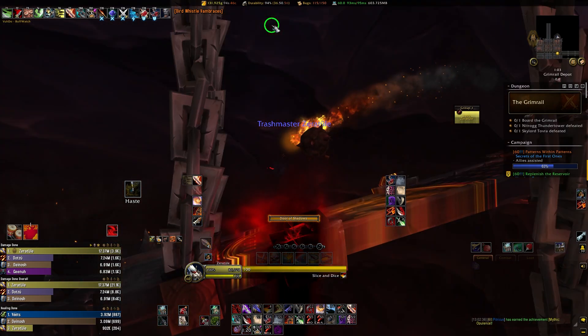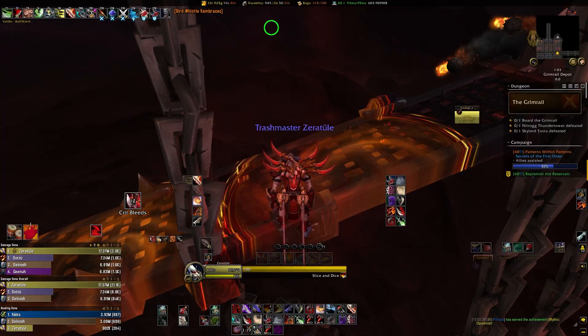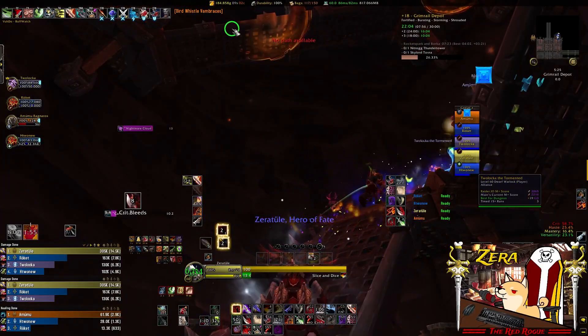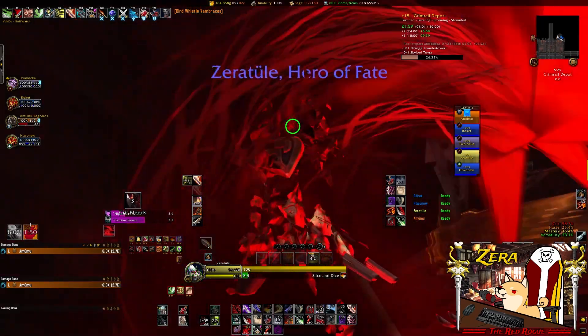As an added benefit for rogues or people with immunities doing this, you can actually tank this add for a bit and just backpedal while your tank is coming upstairs to try and pull them, that way you can keep the bombs from going off. However, if you get too far out of range of these, then they'll just start throwing their bombs again, so be mindful of that.